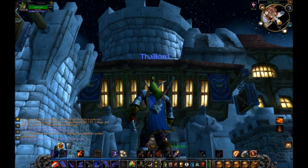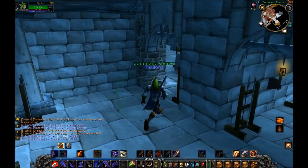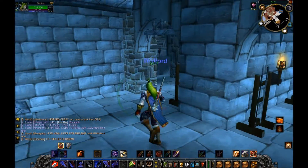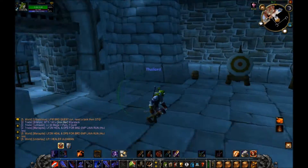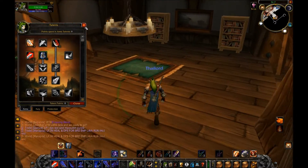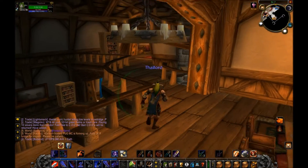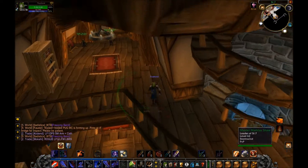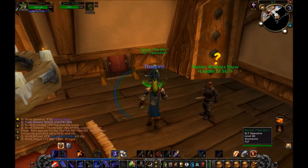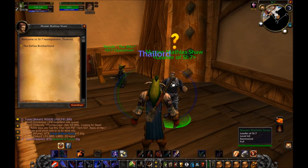Here we are in Old Town — we've got a bunch of level 60s here. The barracks are just over here, there's a rogue trainer. I can't enter the Hall of Arms unless I reach the rank of Private — which means I need at least some honorable kills. Where is Master Matthias Shaw? I think he's all the way up top. Here he is — and next to him, hey look, a goblin. I thought goblins weren't Alliance-affiliated, that's strange.